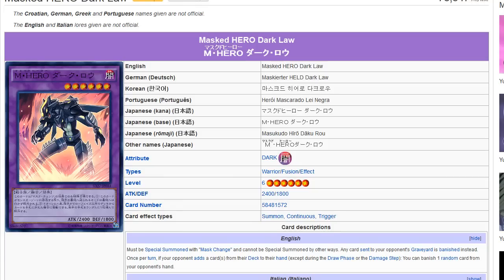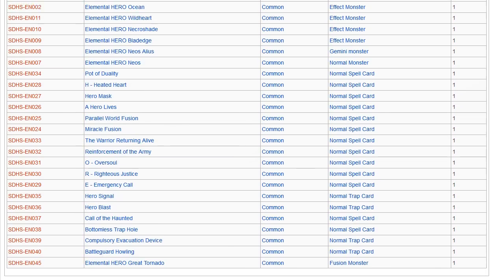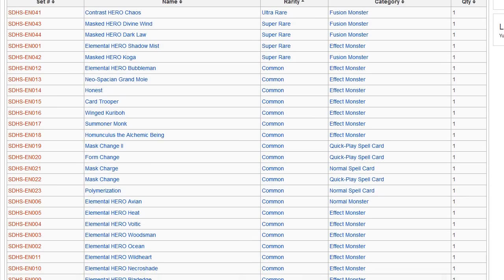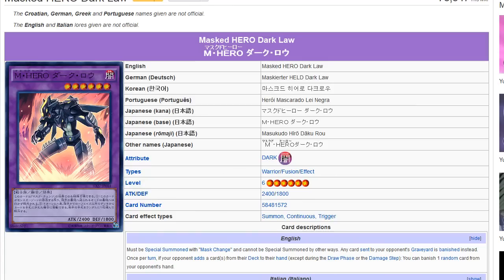Dark Law is pretty much the main emphasis of the deck — the other cards are fairly mediocre. Other than getting out Dark Law, Heroes haven't changed too much, aside from maybe being able to OTK pretty hard. Dark Law and Mask Change Number Two are the only things that will really make Heroes play differently. Mask Charge helps with recycling, but I don't see this making Heroes a top-tier deck compared to Nekroz and other stuff coming out.